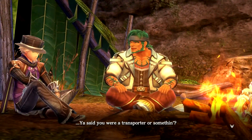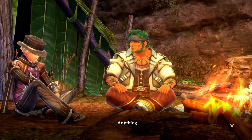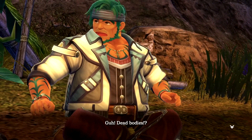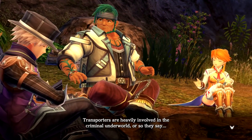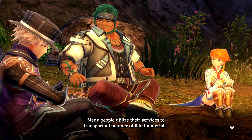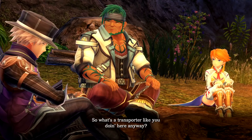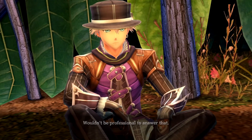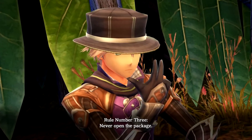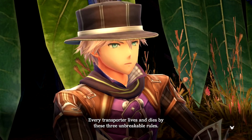Around the campfire: 'You said you were a transporter - what do you transport anyway?' 'Mail, packages, contraband, dead bodies - it's all the same to me.' Transporters are heavily involved in the criminal underworld and many utilize their services for illicit material. 'So what's a transporter like you doing here?' 'Wouldn't be professional to answer that.' He explains his three rules: never breach a contract, never ask questions, never open the package - every transporter lives and dies by these three unbreakable rules.